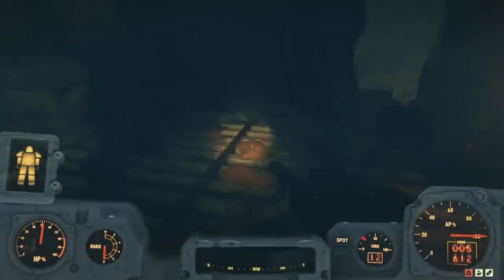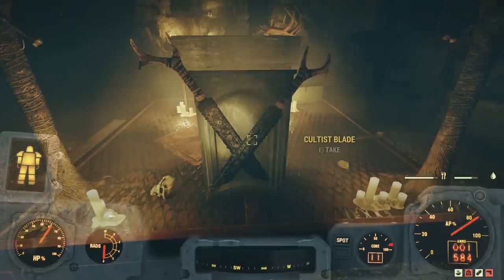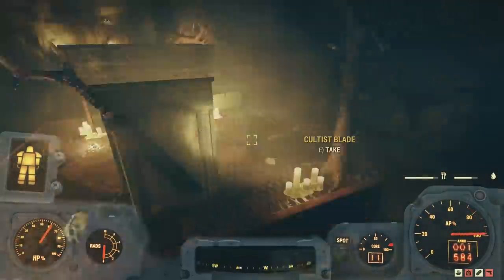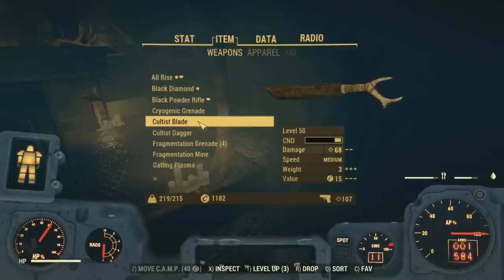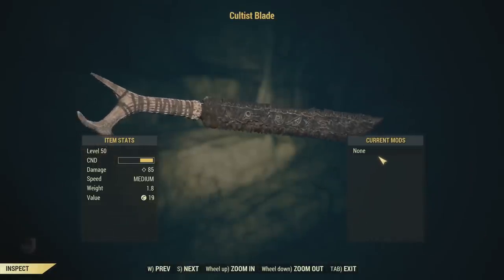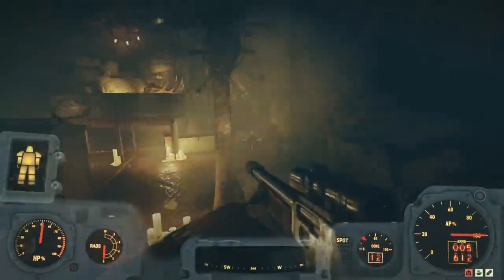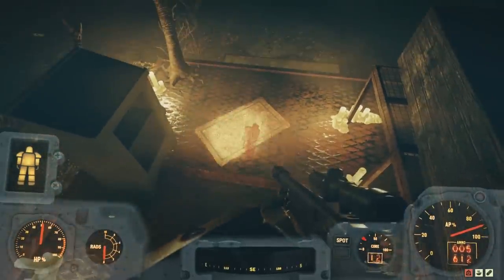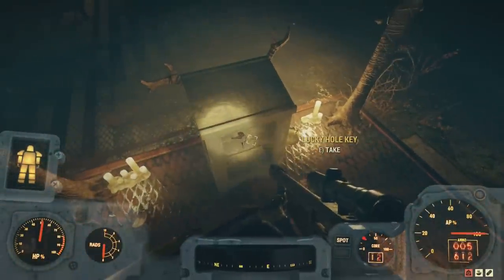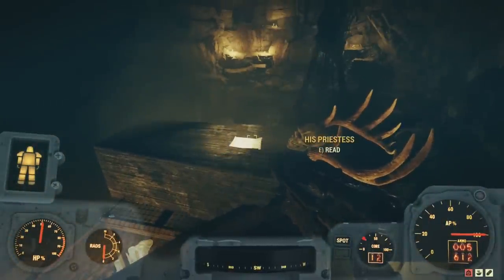We see pews and booths set out before the podium as if this was a church. Stepping up to the podium, we see that affixed to the front of it are two crossed cultist blades. These large swords appear to be made of some sort of antler and a beaten, serrated piece of metal with runes carved in it. It's a medium weapon — pretty interesting looking, but there are no mods for this weapon, which makes it less useful compared to others.